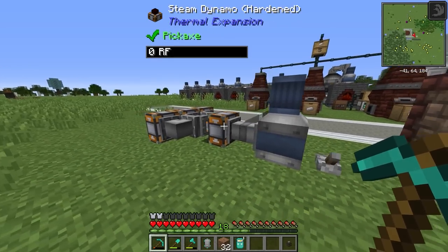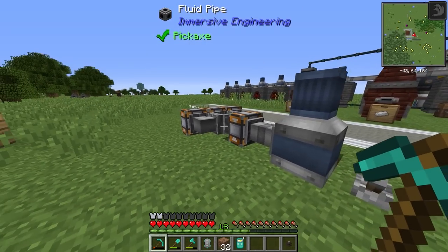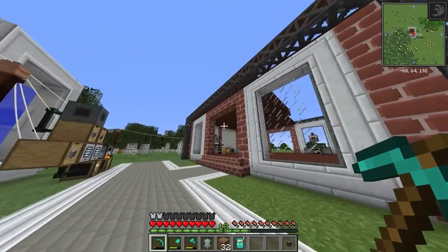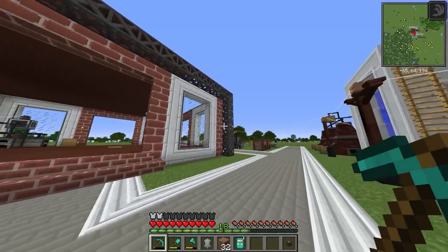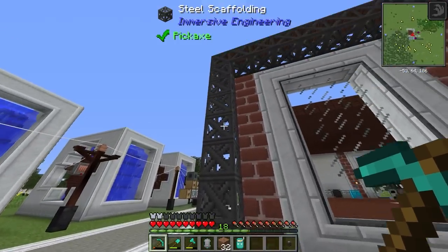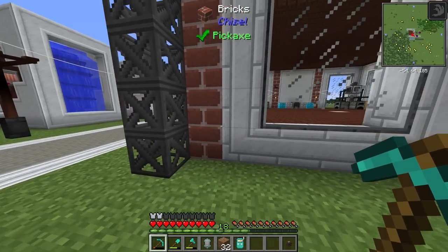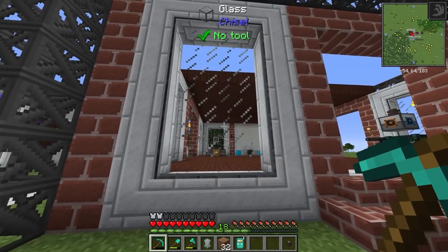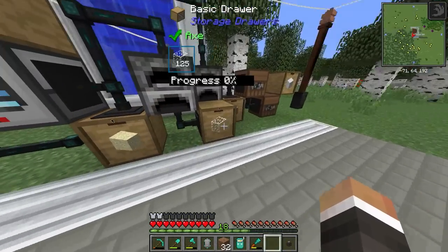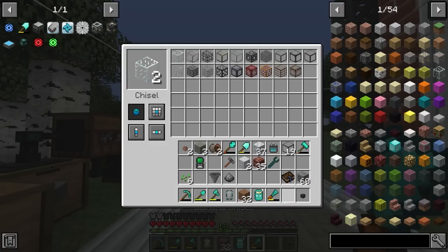Between streams I've gone ahead and moved this setup, because I've done a little bit of base building over here. I'm not quite sure if I'm a big fan of the brick — it's kind of a work in progress. We have some steel scaffolding, chiseled bricks, marble, and chiseled glass. You can chisel glass in the exact same way as any other block. The glass I'm using is this stone framed glass.